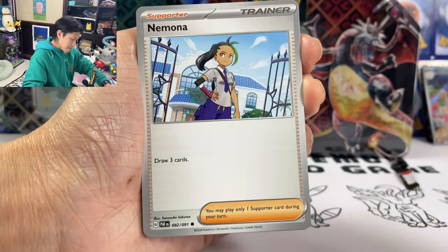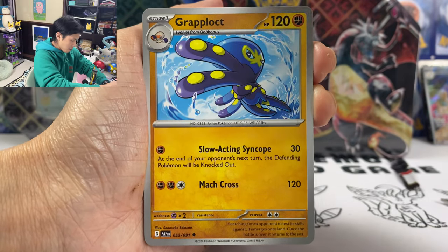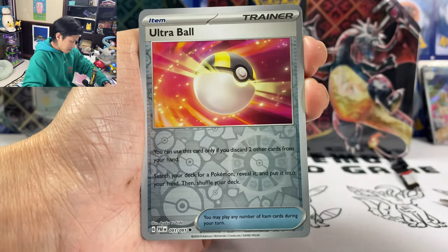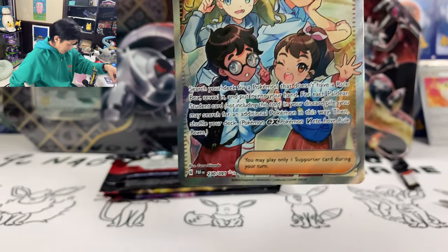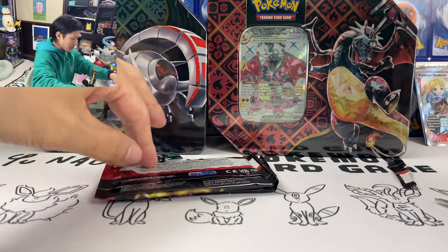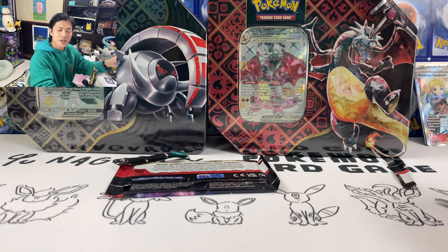We got Magma, Nymona, Charmander, Rare Candy, Her Backpack Dash, Bun, Maractus. Attrable Reverse Holo. Woo! We got Paradine Student Full Art!